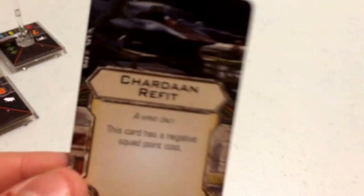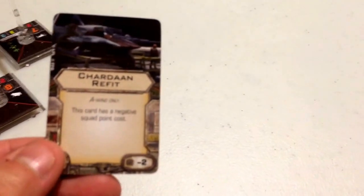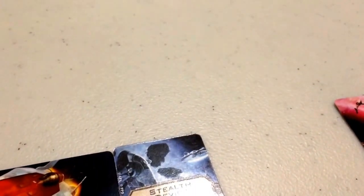For his missile upgrade, I've gone with the Chardaan Refit, which is pretty much a must for all A-Wing fighters. It has a negative squadron point cost of 2, meaning in exchange for using up your missile slot, your A-Wing now costs 2 points less than it otherwise would.